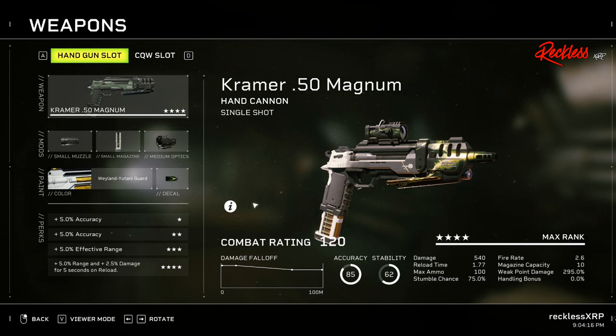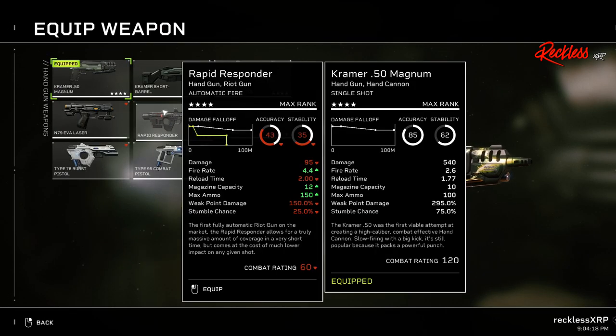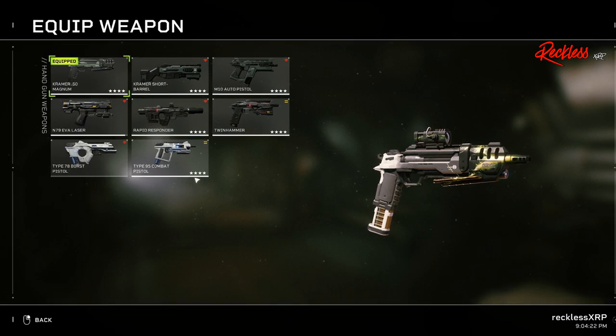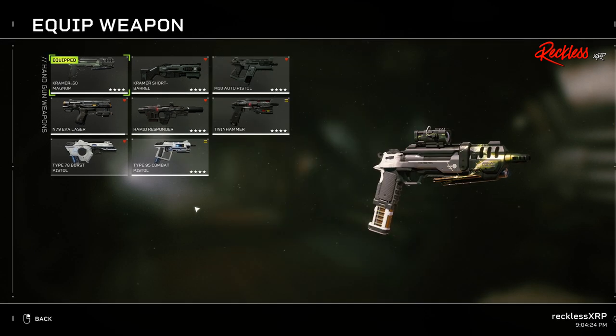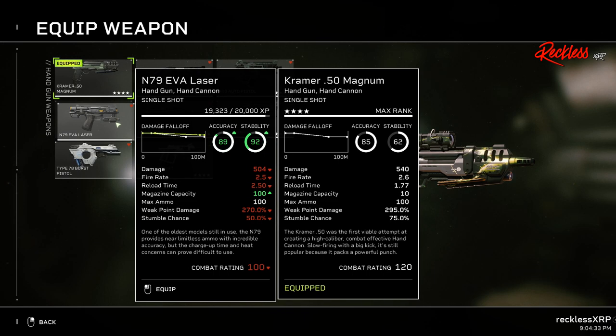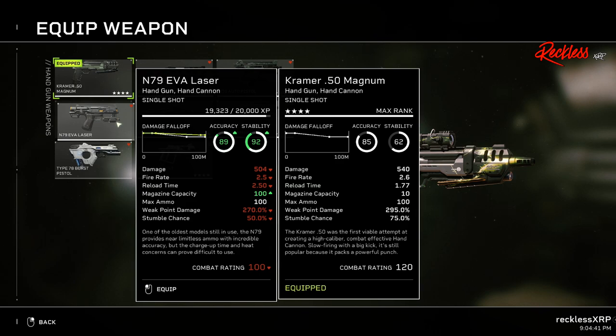If you did not want to use the Kramer, you can use the Twin Hammer or the Type 95 combat pistol with the same mods. However, do not try to use the N79 AVA laser — this weapon is total garbage. It takes way too long to shoot and sometimes you can even miss your shot. Stay away from this gun.